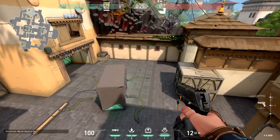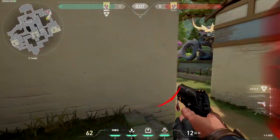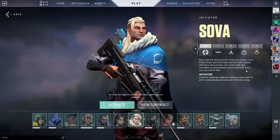You are the hunter, but be careful. One wrong step, and you're probably revealing your own position. Now for the background check. Sova — born from the eternal winter of Russia's Tundra. Sova tracks, finds, and eliminates enemies with ruthless efficiency and precision. His custom bow and incredible scouting abilities ensure that even if you run, you cannot hide.